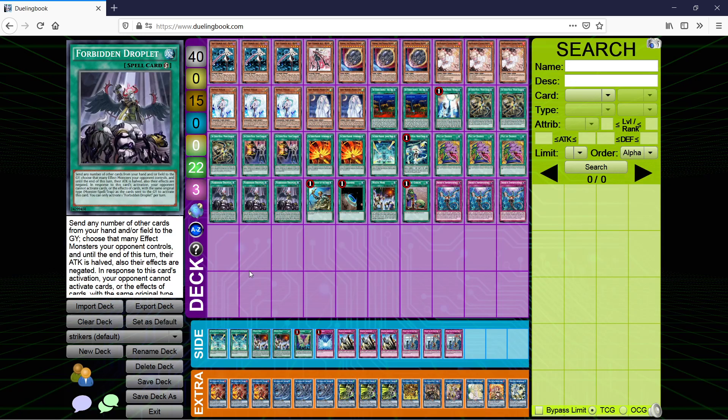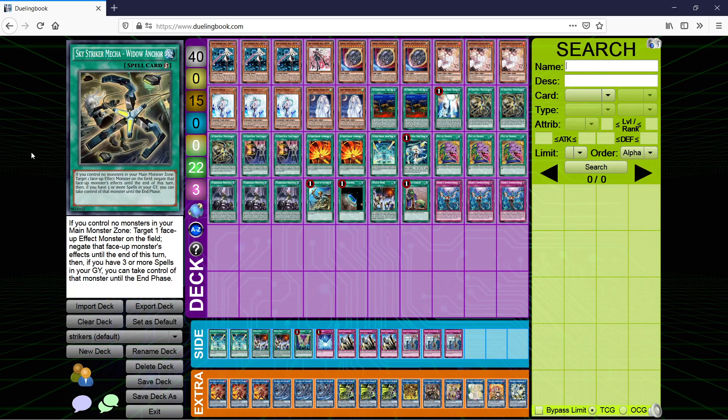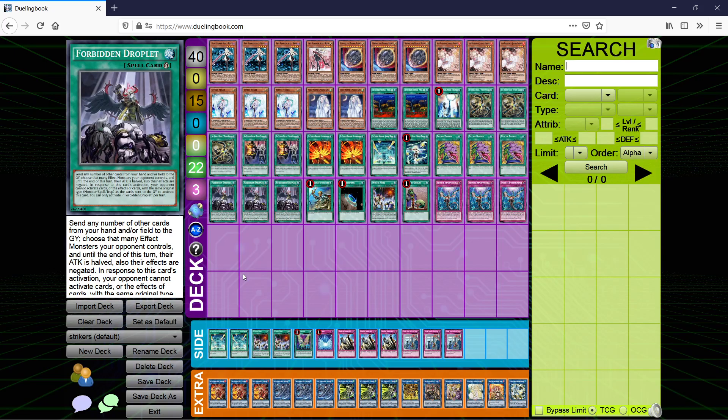3 Forbidden Droplet — you could drop this to 2, but honestly I prefer 3. I really like having this card in the main because it's sort of like having three more Widow Anchors in a way, and there are a lot of matchups where being able to chain it during the standby phase to negate a monster effect is huge. That said, in the TCG it is $90, so we'll be looking at alternative card options later — you can definitely cut this if you don't want to shell out nearly $300 for a playset.